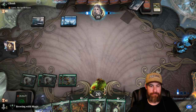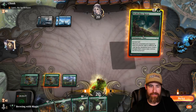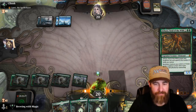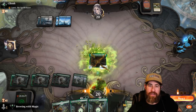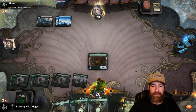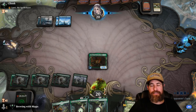I'll throw Castle Garenbirth and still cast Ashaya. They are going to counter Ashaya, but that's why I cast the Beanstalk first — it's going to be big. Actually, Ashaya is on the board! Now the board is white but heartless act and other removal doesn't matter — Ashaya counts as a land, she's a legendary creature land elemental forest. So Binding the Old Gods can't touch her, et cetera.